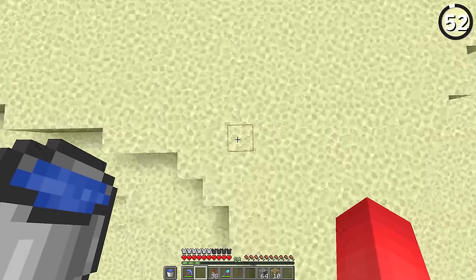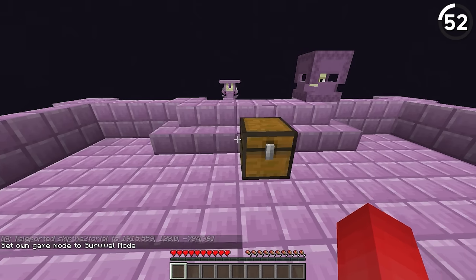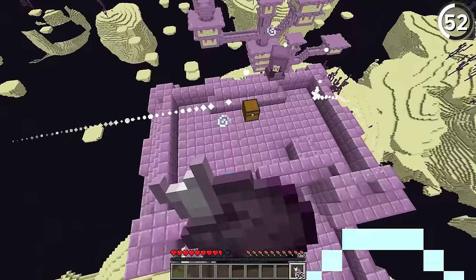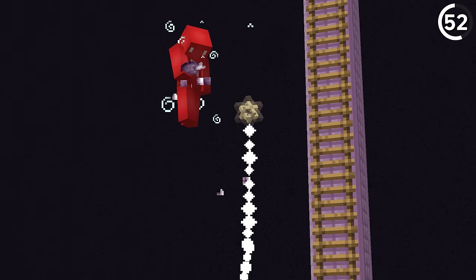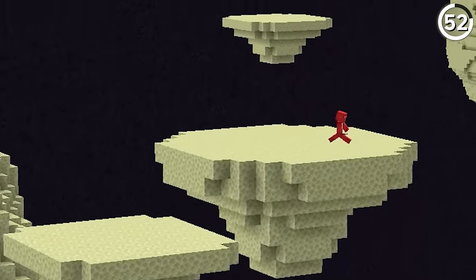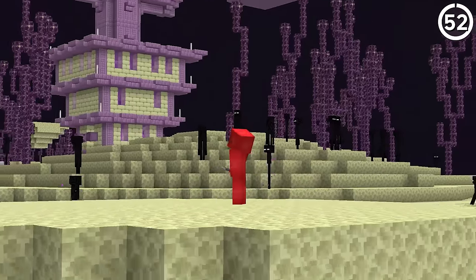If you want to MLG clutch but your reaction times aren't up to it, a simpler option is to use chorus fruit instead. Strangely enough, the random teleport feature is actually predictable enough to use — it will always teleport you to solid ground. So if you're in midair from a Shulker's levitation effect, you can just eat one of these and be teleported right back to safety. It maybe doesn't look as cool as a water bucket save, but surviving a deadly fall is good enough.